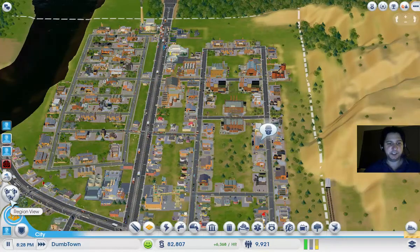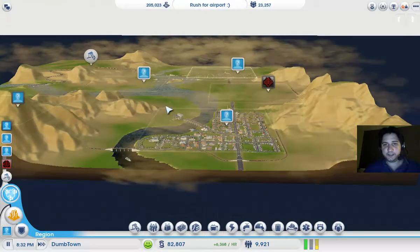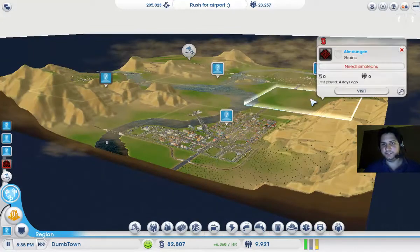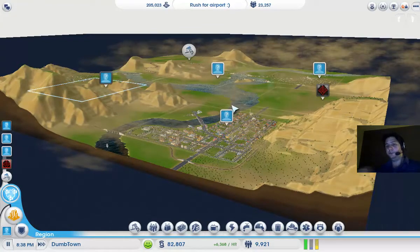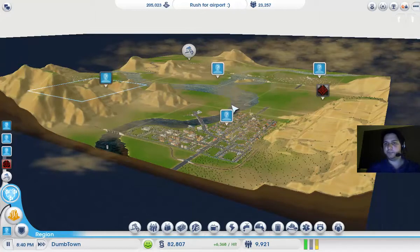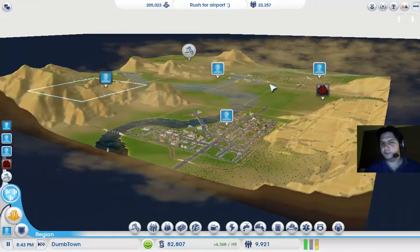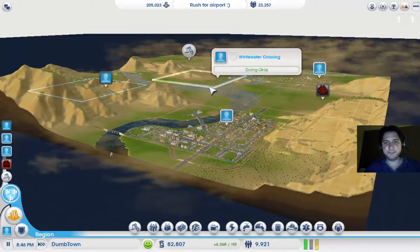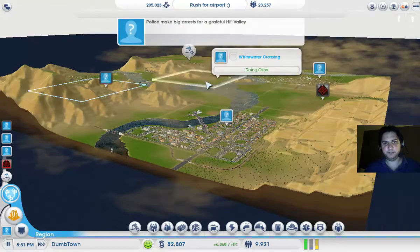Let's have a look at the region view. We still have our Dumbtown that we still need to rename, and Hill Valley. The other players on this region haven't played in 4 days, so I don't know at what point we can claim the places they built — maybe 1 week or 10 days, but not much more than a month. We still have this little empty plot; I don't know what to do with it right now. I'll continue improving these two cities and build a third one later.